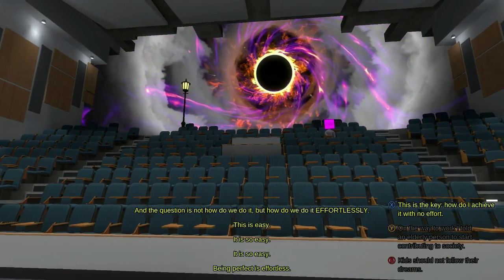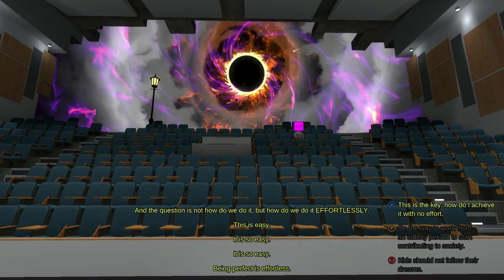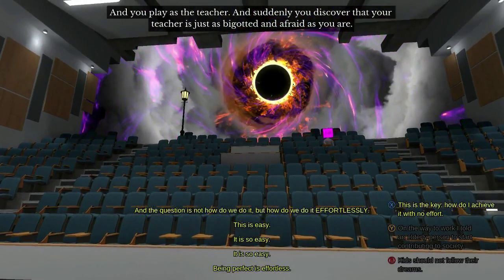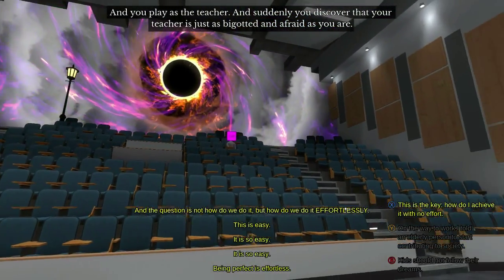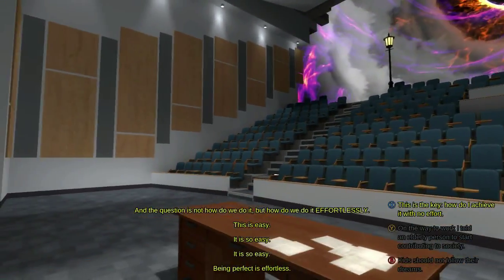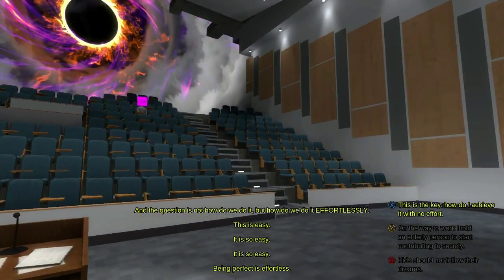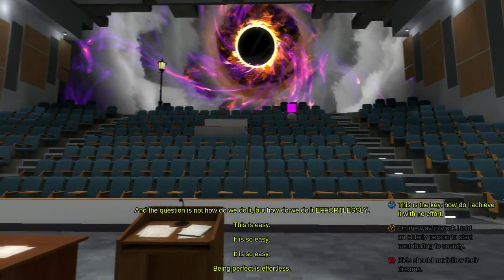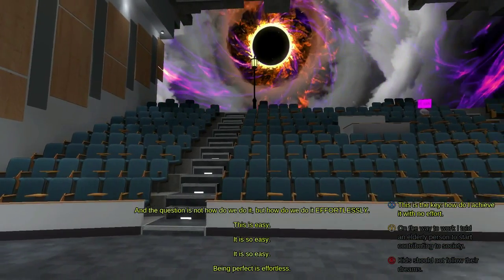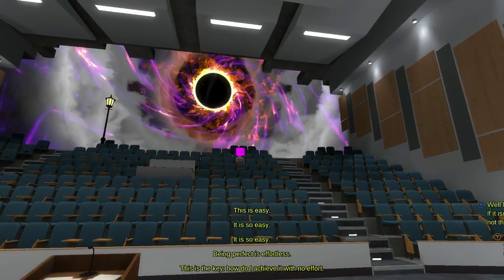Being effortlessly perfect? Oh god. You play as the teacher. And suddenly you discover that your teacher is just as bigoted and afraid as you are. You can move around the classroom now. So I guess the yellow dialogue options are the responses we should be giving, and the other ones are me being afraid. The only person to start contributing to society — we're just going to go with X for a while.